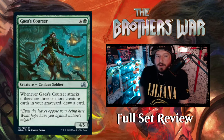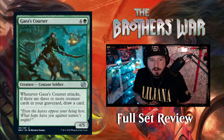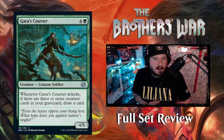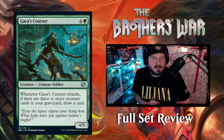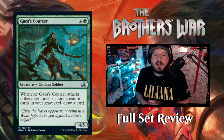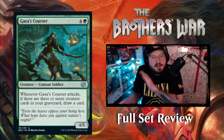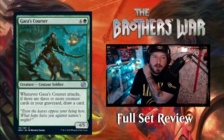Next up we've got Gaia's Courser — 4 and a green for a 4-5 Centaur Soldier. Whenever Gaia's Courser attacks, if there are 3 or more creature cards in your graveyard, draw a card. Green is getting card draw for being aggro? That's great — great card.